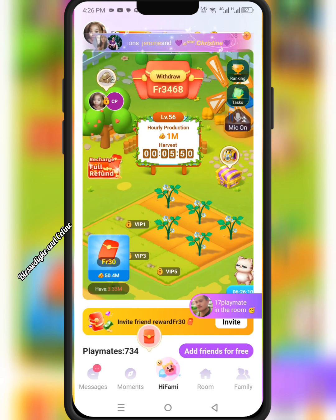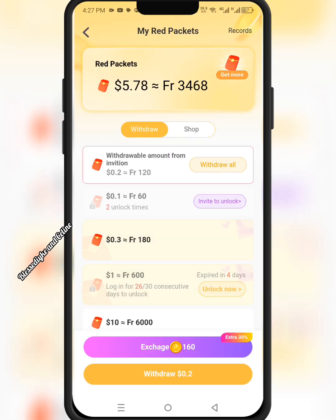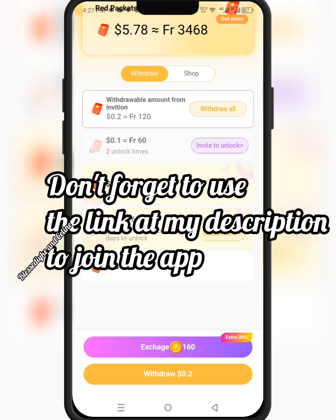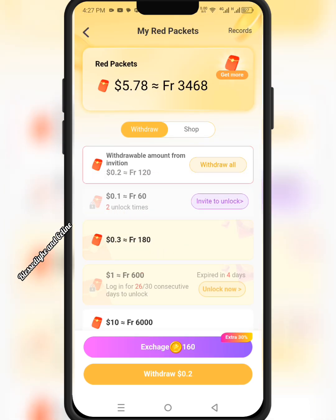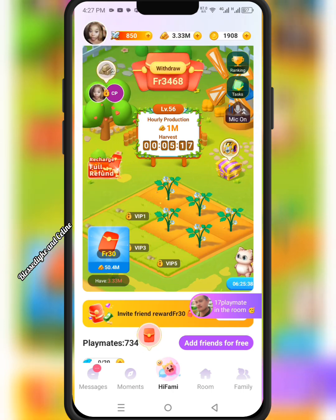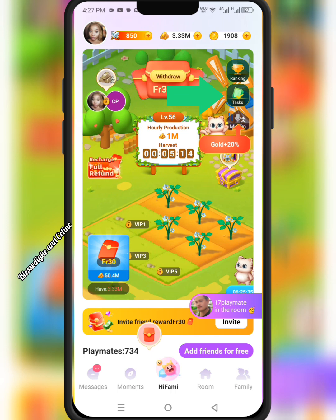As you can see, how far I've mined so far — I've got FR 3468. If you check it in dollars, it is $5.78. So immediately it reaches up to $10, that's FR60, I'll withdraw my money. It's a good side income — at least $10, you know what you can use it to do.